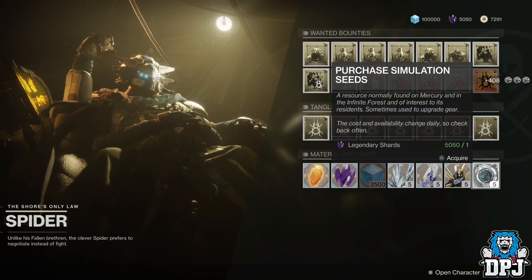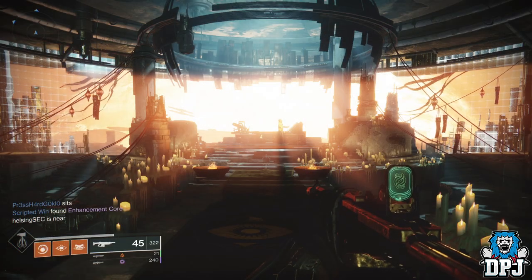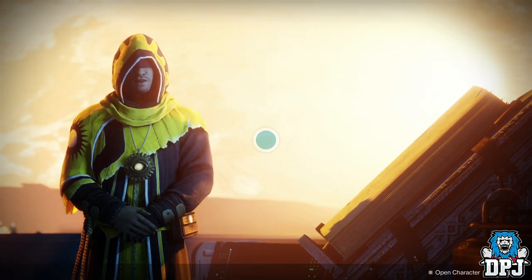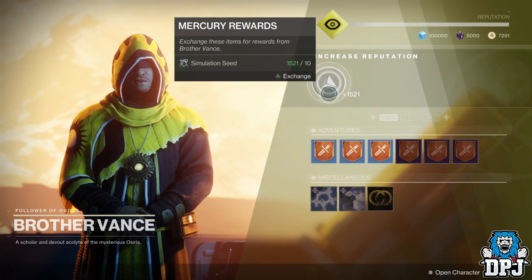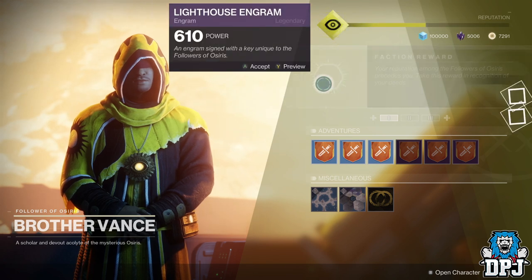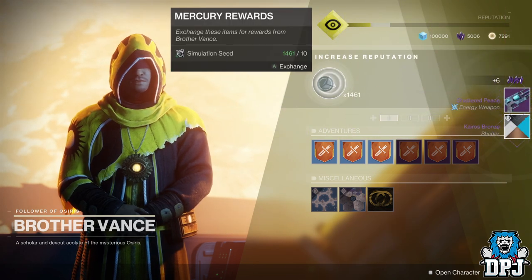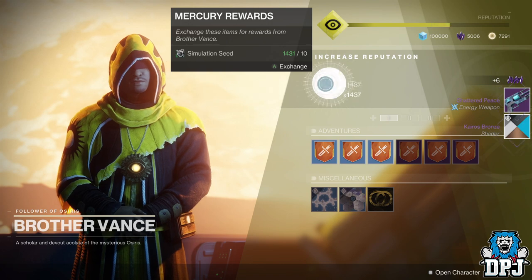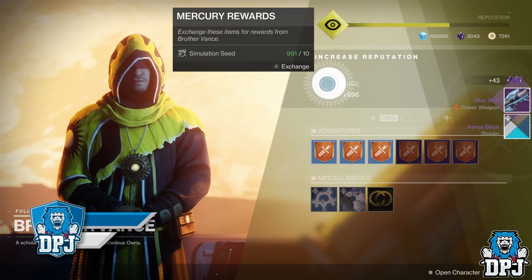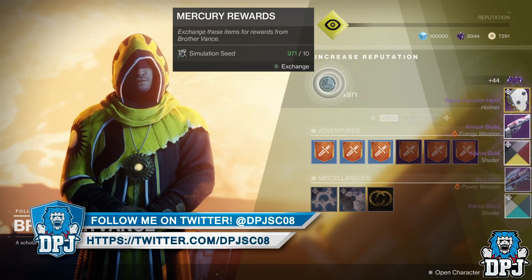Once you have a decent amount of seeds, head to Brother Vance on Mercury. Once there, spam his engrams. I do recommend using an item manager which tells you when your postmaster is full, as you can only hold 20 items in your postmaster. You'd also be wise to transfer your gear into your vault while you do this, as it saves a lot of time since inventory slots get full pretty quickly.